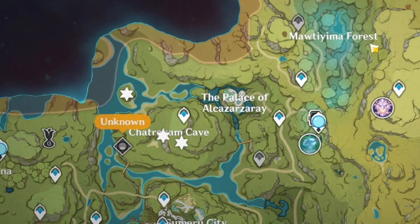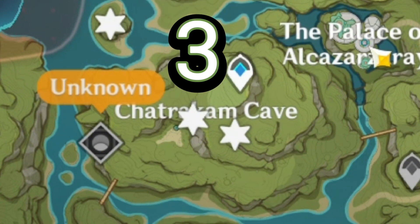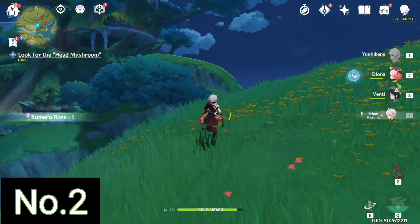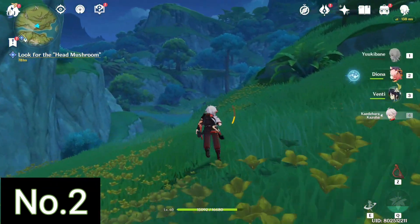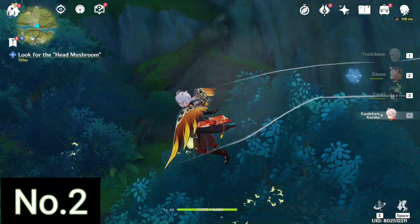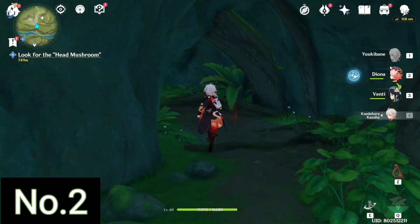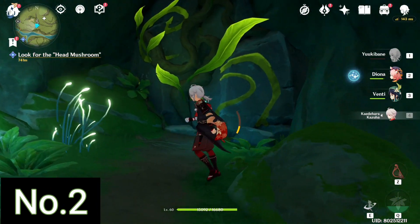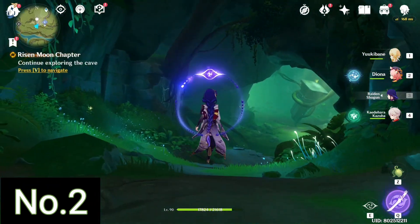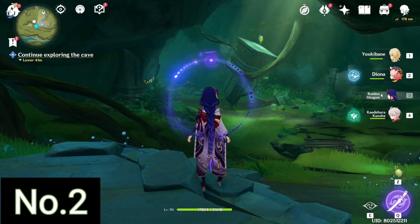The next set is over here in Chatrakam Cave — there are three Dendroculus you can get here. In order to enter Chatrakam Cave you have to do a particular mechanism which is carried out as part of the Agnihotra Sutra quest we just completed. That should help you unlock the cave. As soon as you enter Chatrakam Cave you can see the next Dendroculus just sitting there, so all you've got to do is climb up and get the second Dendroculus.